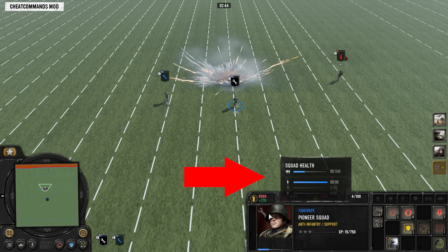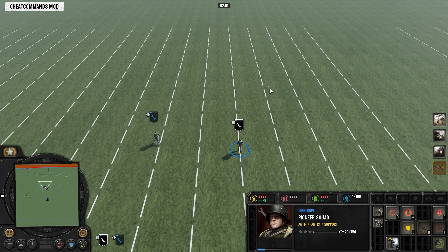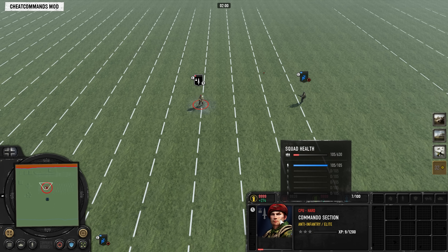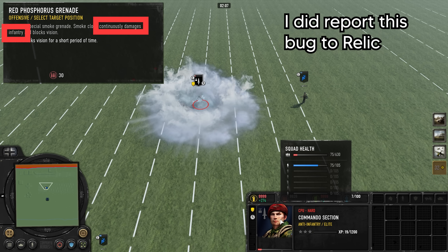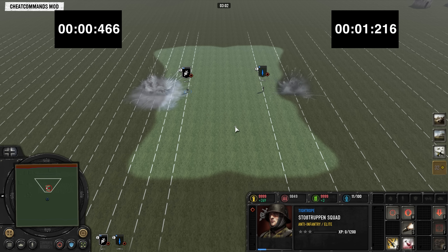Now let's look at the Phosphorus grenades, starting with the SSF Commandos' Willy Pete. It does 30 damage on the initial explosion, plus a damage over time component of 10 damage every 1.375 seconds that can happen 8 times. The damage over time from the Phosphorus is able to kill, though it stops dealing damage the instant you step out of the smoke, and it doesn't seem to apply any move speed debuffs. Also, the area where you can take damage over time is larger than the initial explosion area.